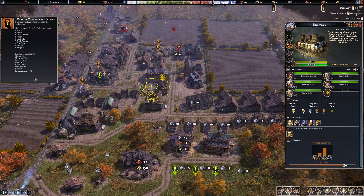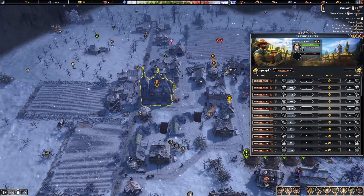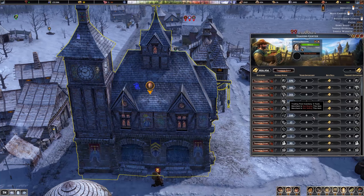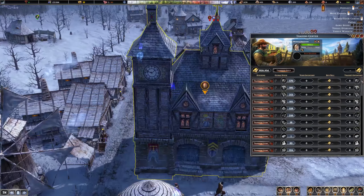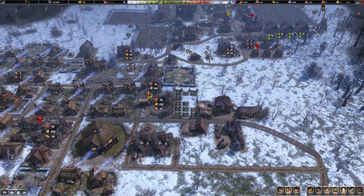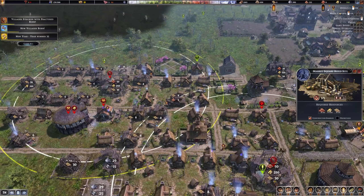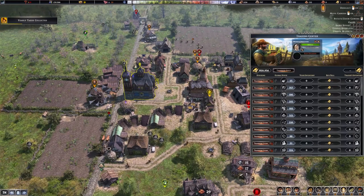Look at this fancy trade center - holy cow! They really did upgrade the UI, that building looks really nice. There's a large park going in and they're finishing the upgraded market square. Oh man, I have rats in my market square - I'm going to have to build another rat catcher. I only have seven gold left in town so I need to transfer some over.